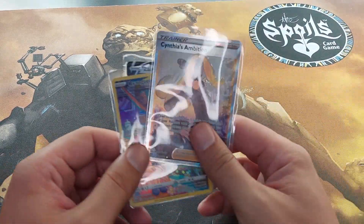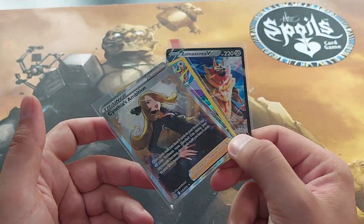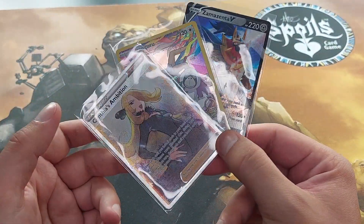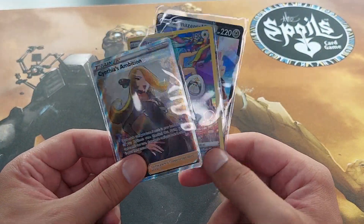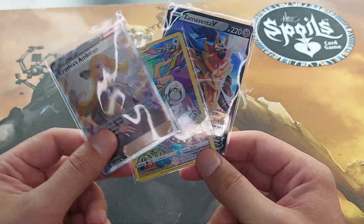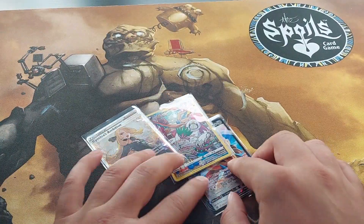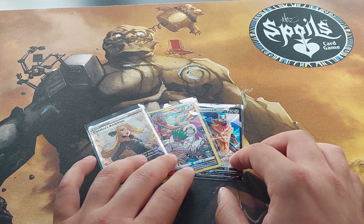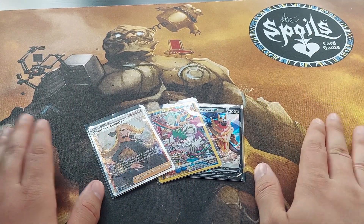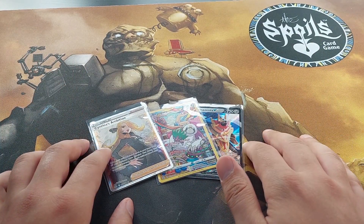So the hits for today. It seems like these ETBs are connected — you only get like three hits max. Today I got a Full Art Cynthia's Ambition, the Trainer Gallery Oranguru, and the Zamazenta V. Let me know in the comments below: have you opened more packs from Brilliant Stars? Did you get anything good? Did you anticipate anything? Did you actually enjoy what you got?